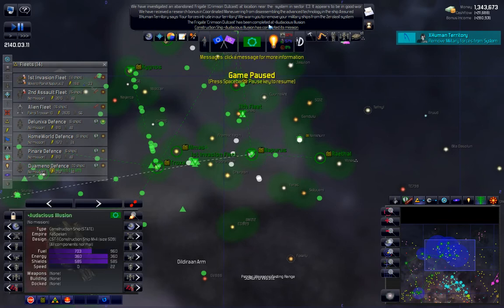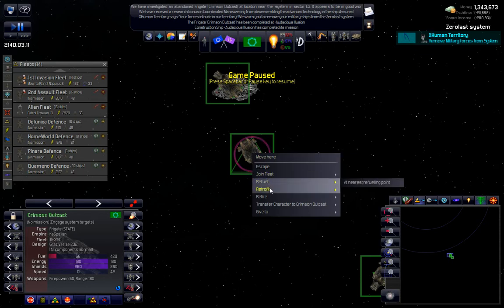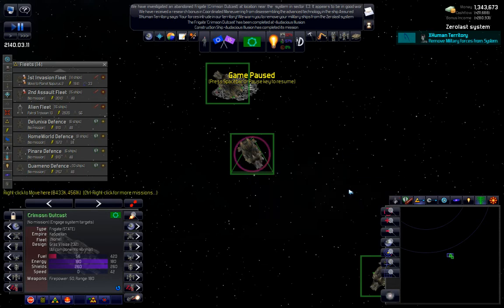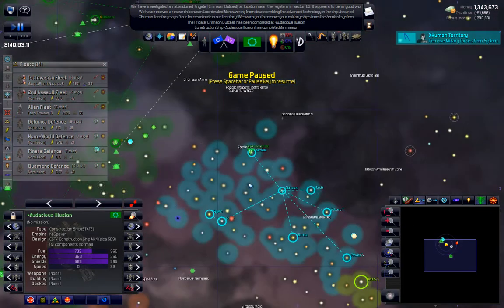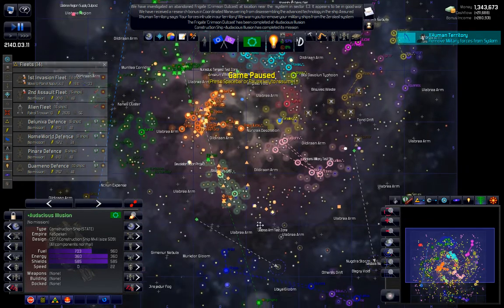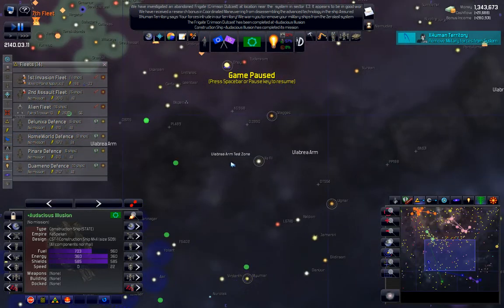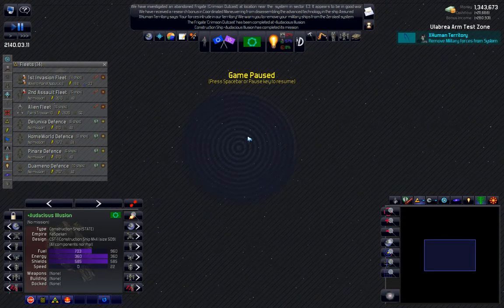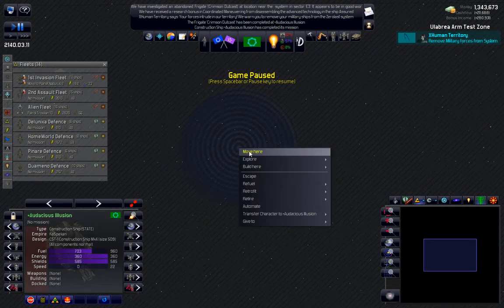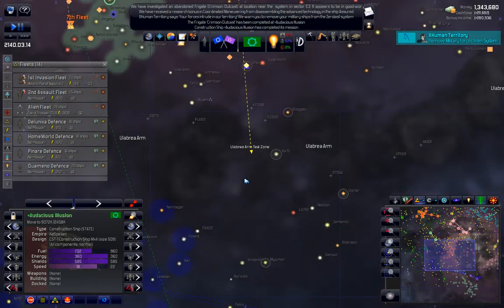Okay, so the construction ship is ready. And I think we already sent you off — no we didn't. You're a frigate, so let's just retire you at the near shipyard. Construction ship — I was going to come down here and maybe, is this where those ships were? I think so. Well, we'll move there anyway, so off you go. See how that works.